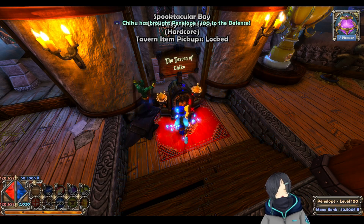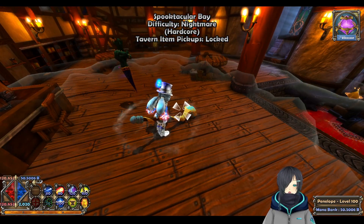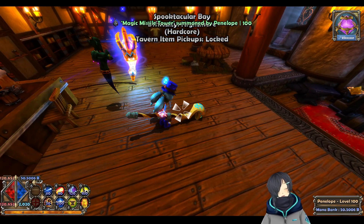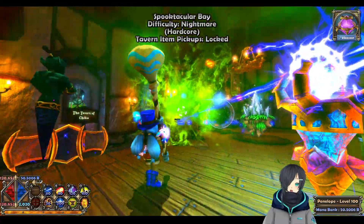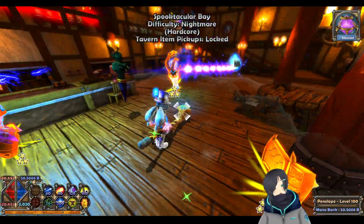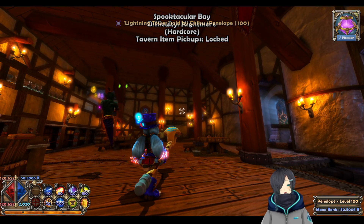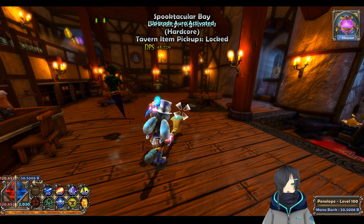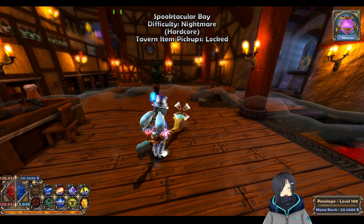The upgrader is kind of new to Dungeon Defenders — they changed it so it upgrades a range of towers instead of just a single one. If you have a bunch of towers placed and a genie equipped to collect mana, they'll automatically upgrade around you as long as you have the mana. It does cost more mana than upgrading normally, but you don't have to manually do the action. The bigger that stat is, the longer the aura range and the cheaper it is to upgrade.